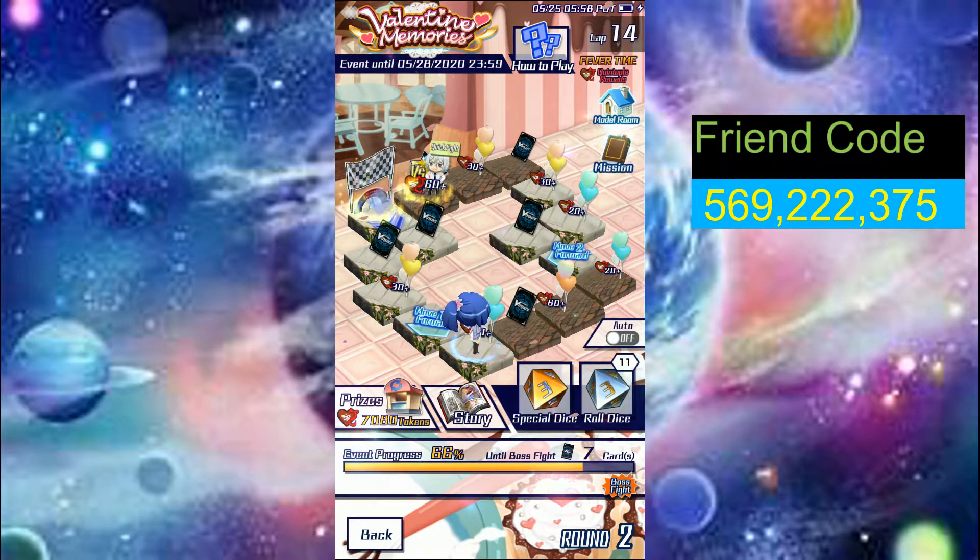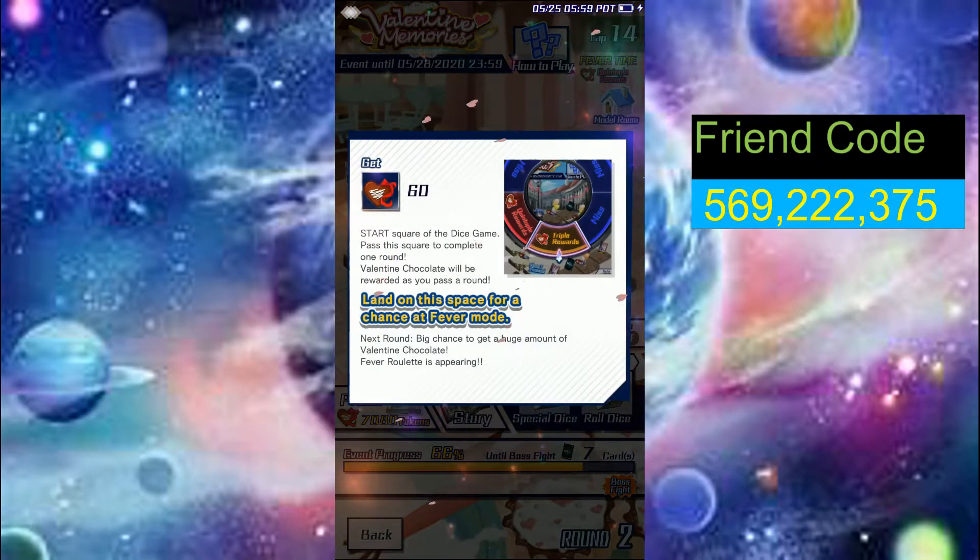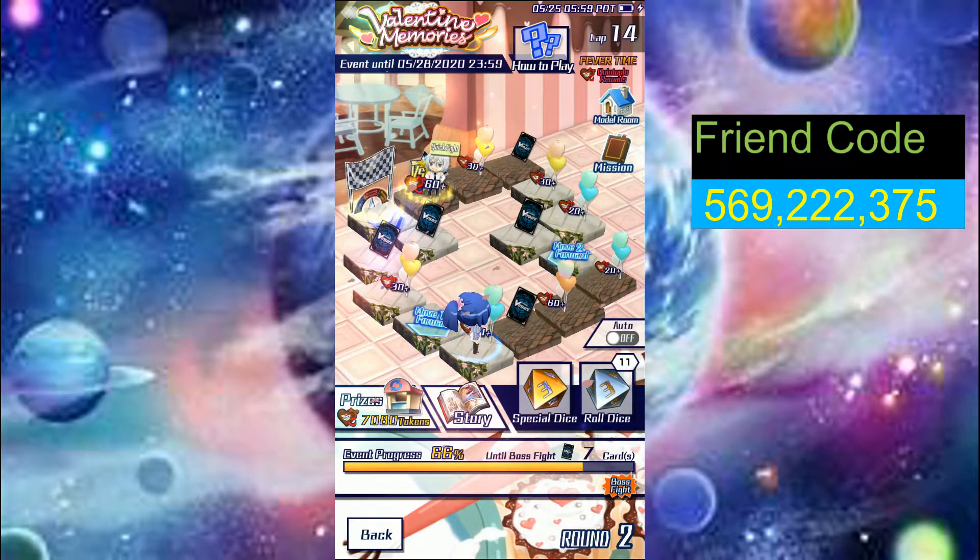Every time you pass the end of the board, you get to spin the wheel. If you land on this specific start tile, you get to spin to get a quintuple or triple. Triple will triple the chocolate you get, and quintuple will multiply the chocolate by five — which is really good. You have to land on it normally, but when you do the fight and pass it, it's like passing Go in Monopoly — you get to spin automatically.